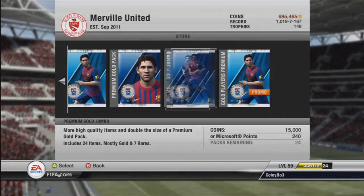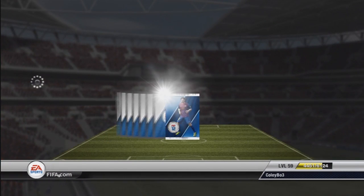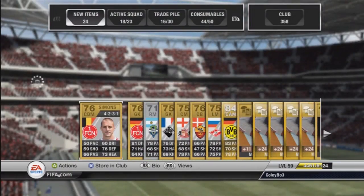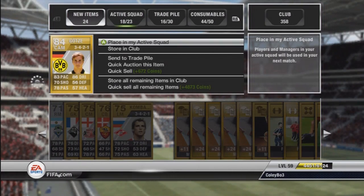Luis Fabiano was our first player from the first pack, and opening the second pack we get Gotze. He is a German central attacking midfielder who plays in the Bundesliga for Borussia Dortmund. A decent enough player with pretty good stats — quite pacey, decent dribbling — and he is in a 3-4-2-1 formation.